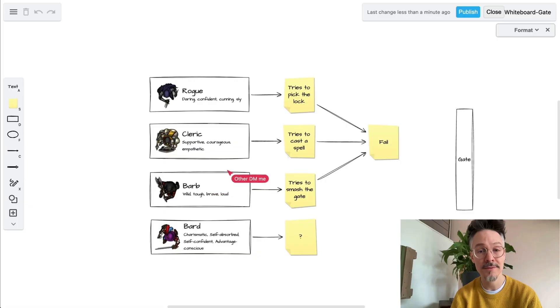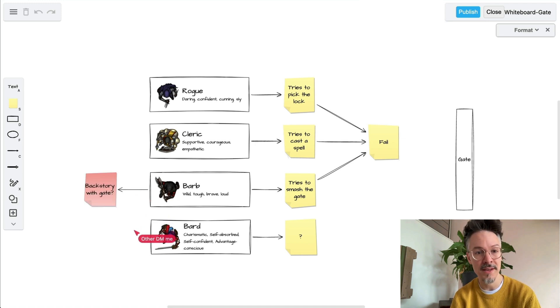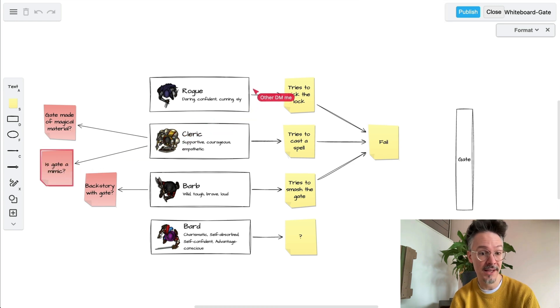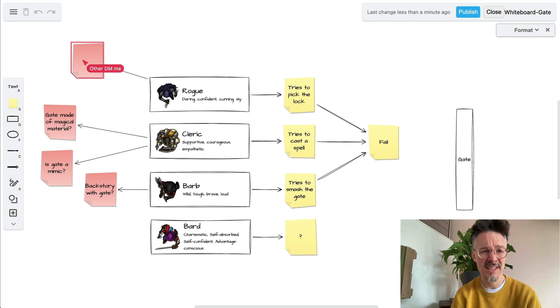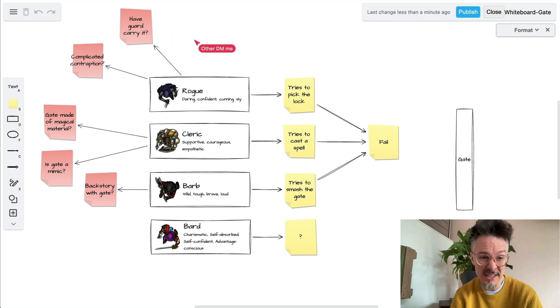There are several ways to tackle this. Let me help you on the whiteboard and assist you. First of all, there are several questions you can ask yourself. Let's start with the barbarian — does it belong to the backstory of the barbarian who long ago lost his favorite axe to the door? Or is it made of magical material and requires a more specialized approach? Is the door a mimic that needs to be fought? Is there a complicated contraption that keeps the gate shut and can be unlocked with a good roll? Can they find a special key to swiftly unlock the gate — maybe have a guard carry it? Didn't you mention you have a bard in the group too? What can he do? Maybe the door just needs some… love?